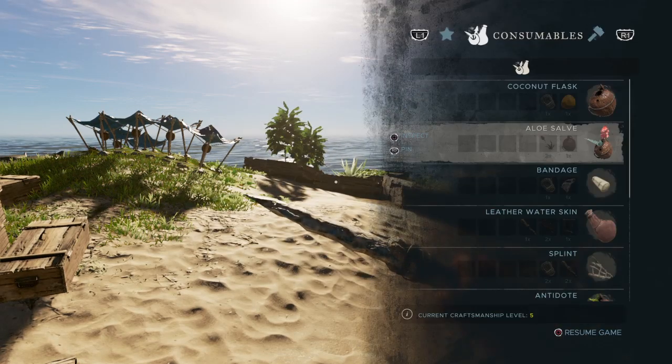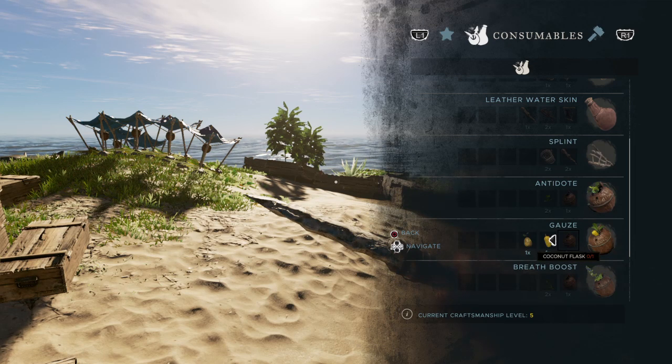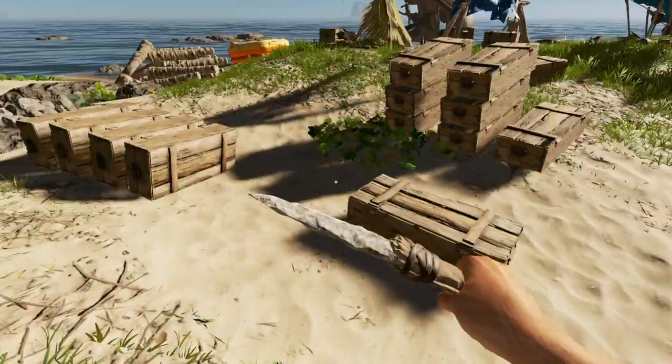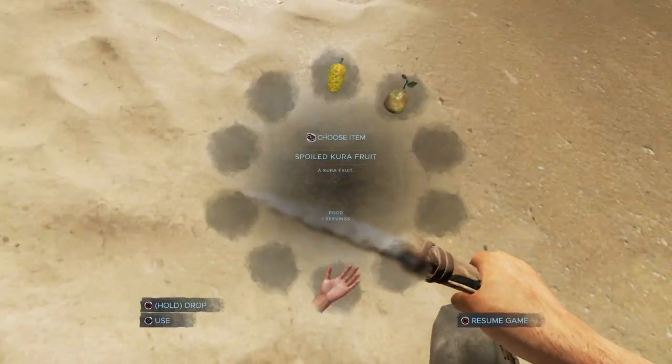You actually need a coconut flask - I'm going to show you how you can get that. You can eat a cura fruit and I think this one is pronounced 'guava' or something like that - I'm not sure how to pronounce it. But that's two fruits and I'll show you guys how they look.